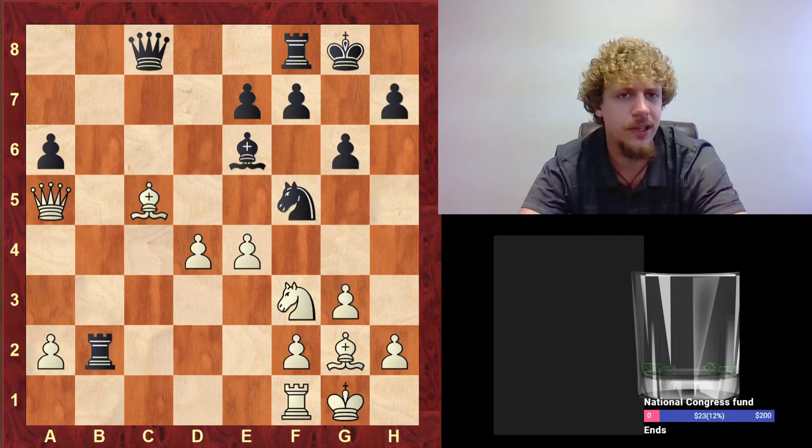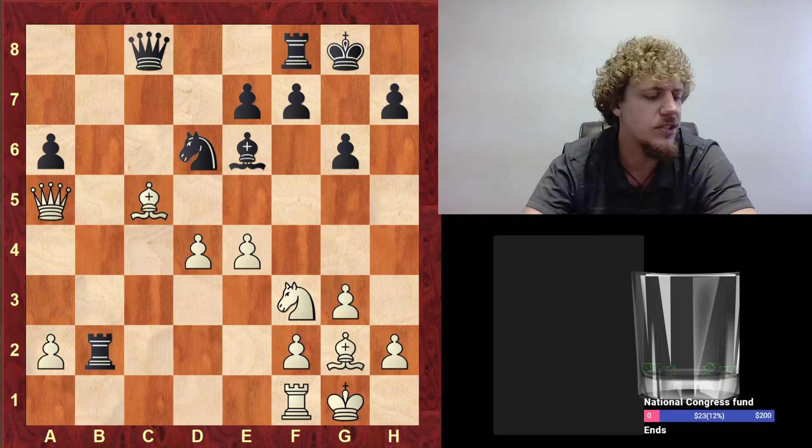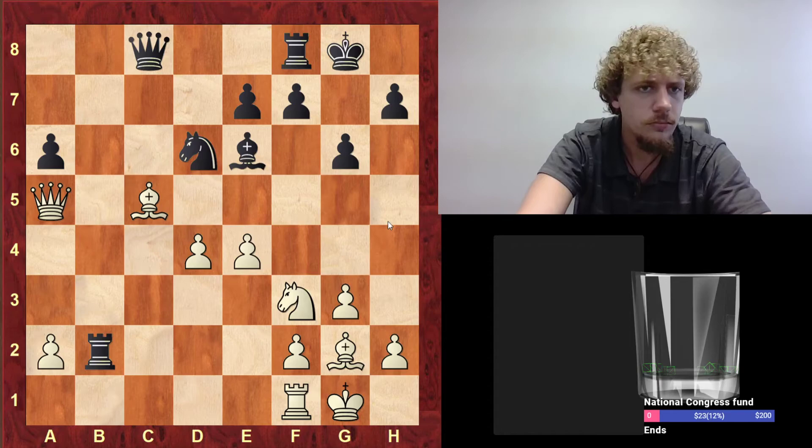My prep ends at like move 5. So they play E4, at least gaining some center control, but the center pawns can also become weak like this. Knight D6 is kind of necessary, because if they play a move such as Knight G7, there's Bishop takes E7, and then the dark squares are going to be really weak, especially without that dark square bishop. So Knight D6 is like an only move.